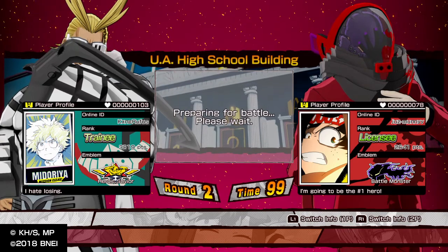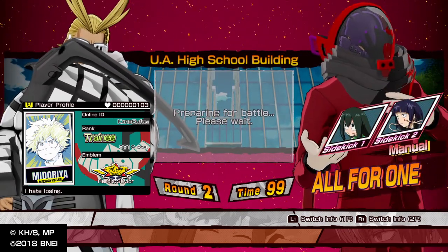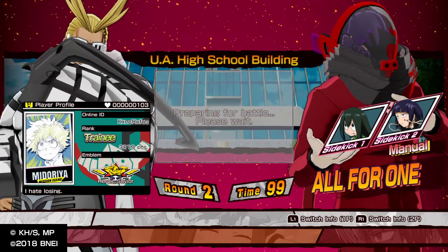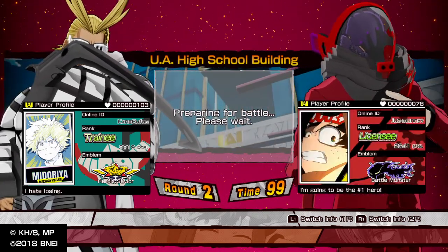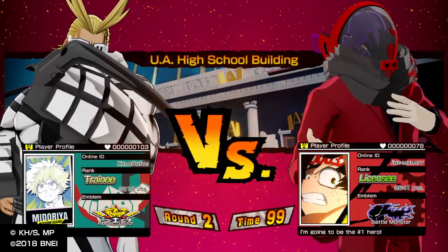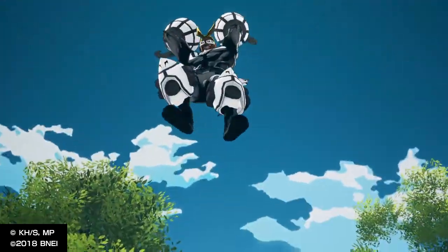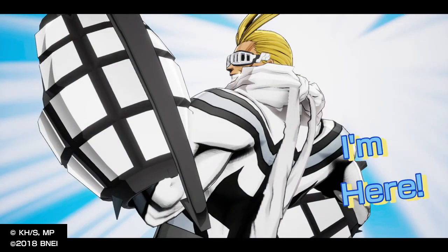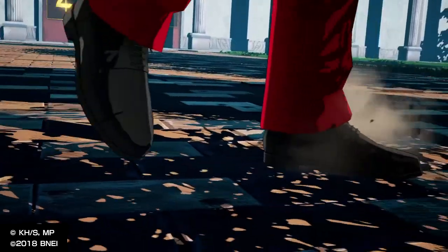My next opponent is using Alpha One. Let me see his supports — he's using Suyu and Jiro, really good supports, especially with Alpha One. I hardly even see people use this guy in matches anymore — it's like this character doesn't even exist. People are too busy using Inasa, Todoroki, Endeavor, and Dabi, because that's all I see in ranked matches to be honest.